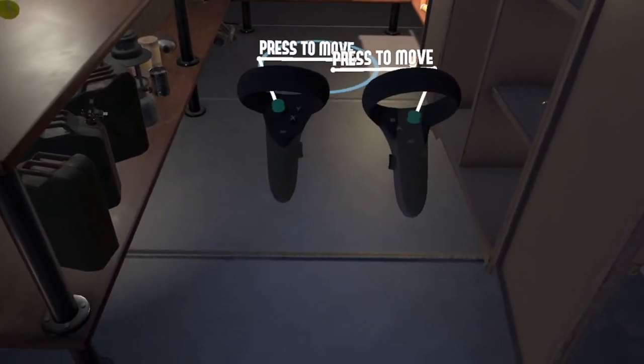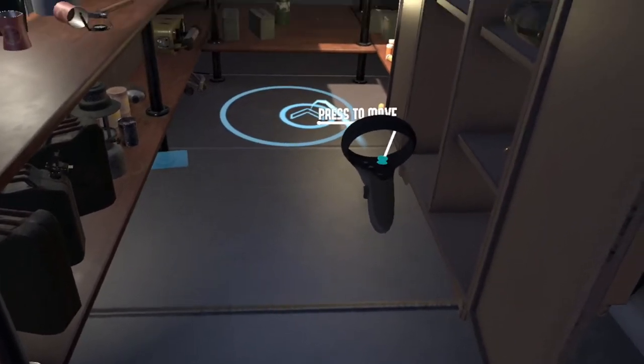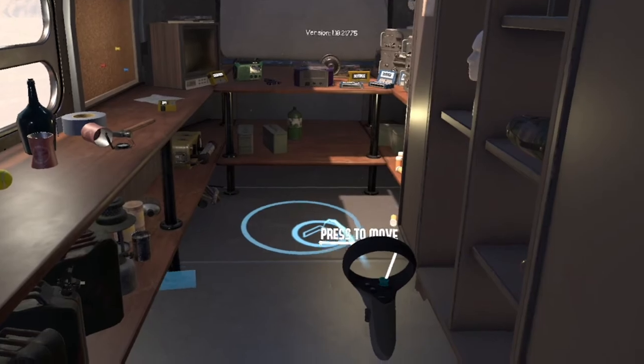When you reach the starting room, you can teleport by holding the control stick forward. A reticle will appear. Point it so that it lines up in front of the desk.